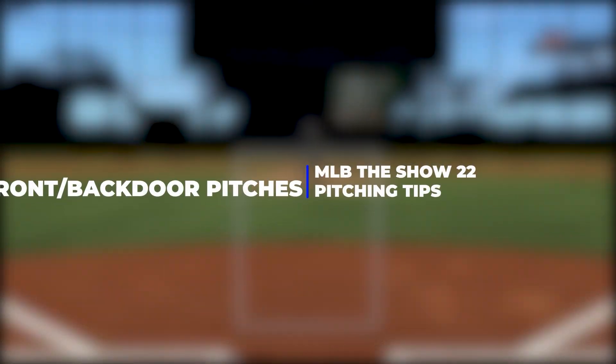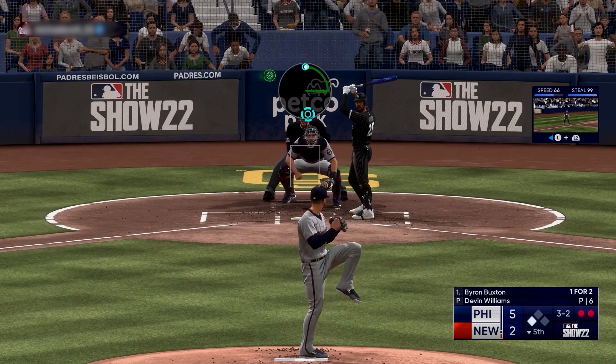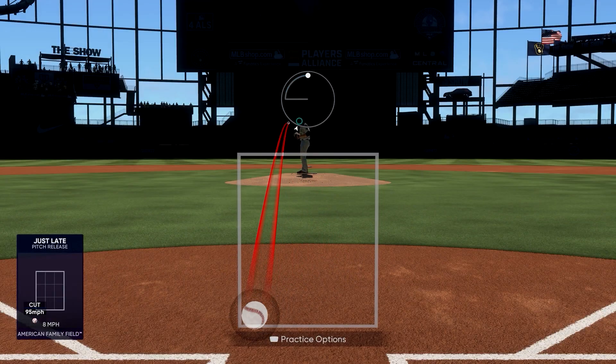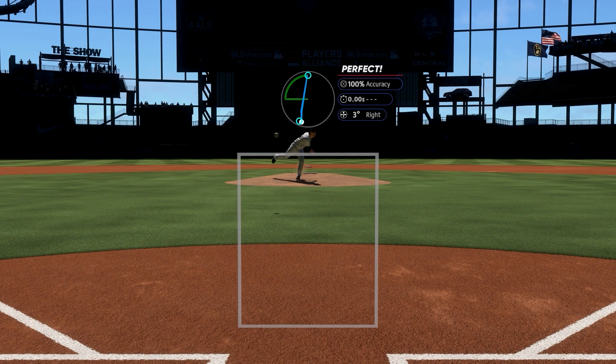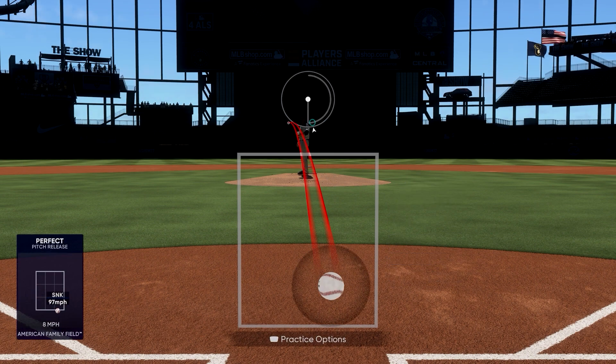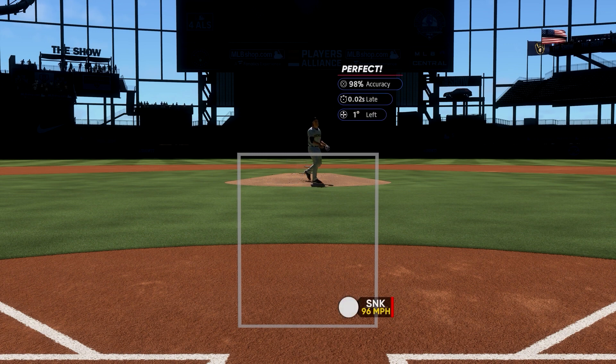If your pitcher possesses a cutter or a sinker, you might want to add a decent helping of front and backdoor pitches to sneak in for strikes and better yet punch outs, as they start as if they're going to be a ball before hitting the edge of the strike zone at the last second. Something like throwing nothing but inside pitches, then throwing a backdoor sinker for a punch out, is an example of something you can mix in.